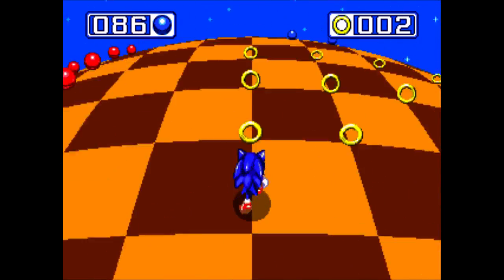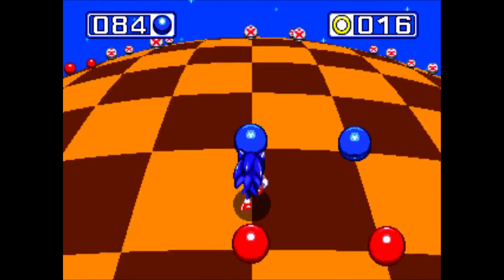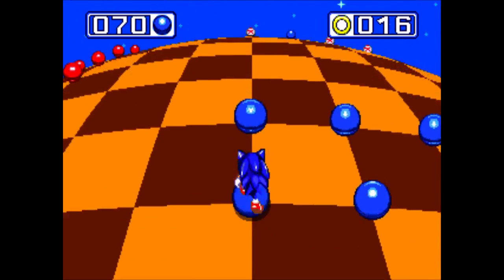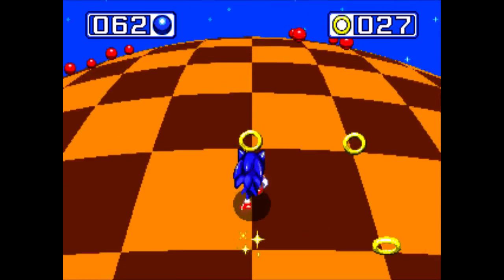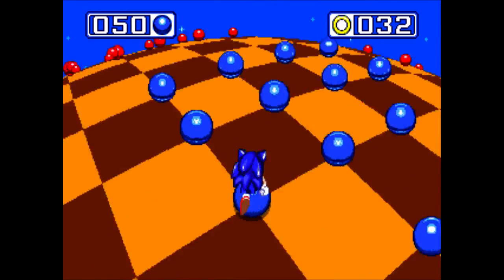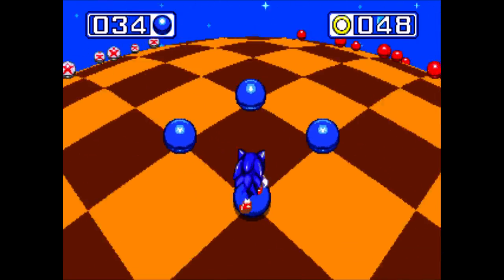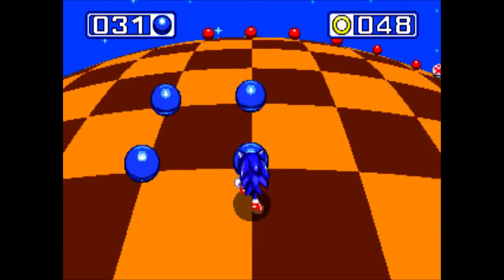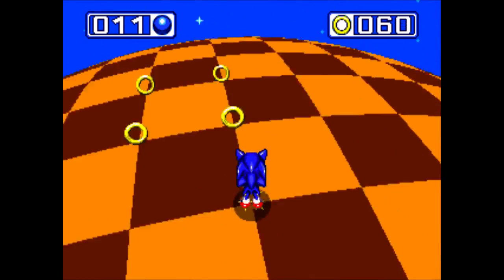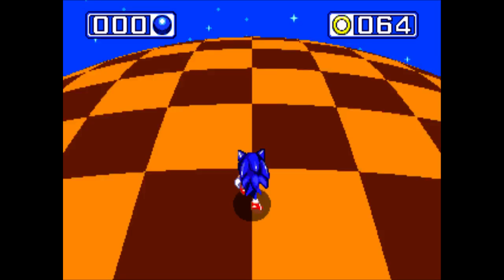Welcome to special stage number one. In order to enter the special stage, you need to enter a giant ring, which are hidden in each stage. In this one you have to collect all the blue spheres. If you touch a red sphere, you'll get cleared out. If you touch a white sphere, it's basically just a bumper. If you see a grid of spheres, you can circle around them to turn them into rings. When you clear the door rings and get a perfect, it grants you a continue and an extra life. Also there are speed-ups, so you need to be really careful.